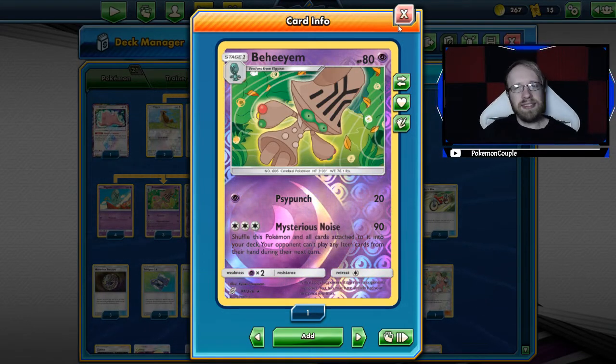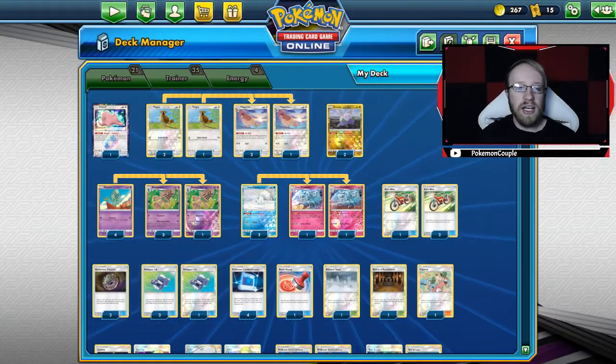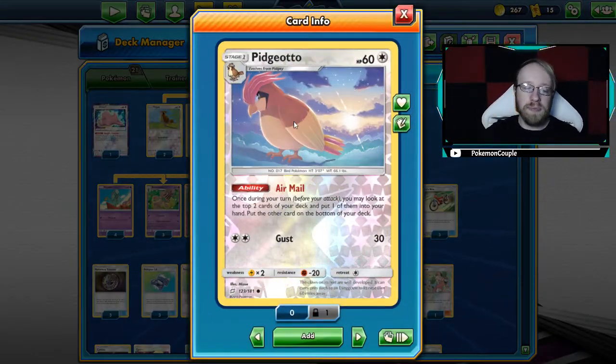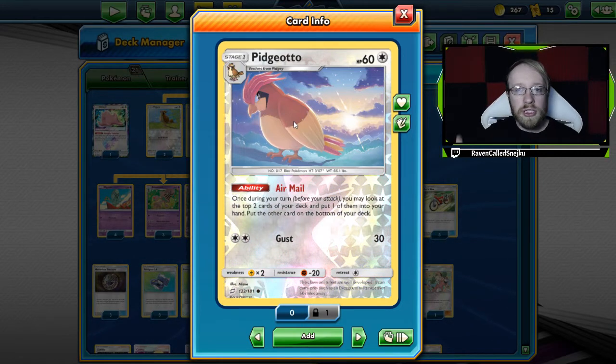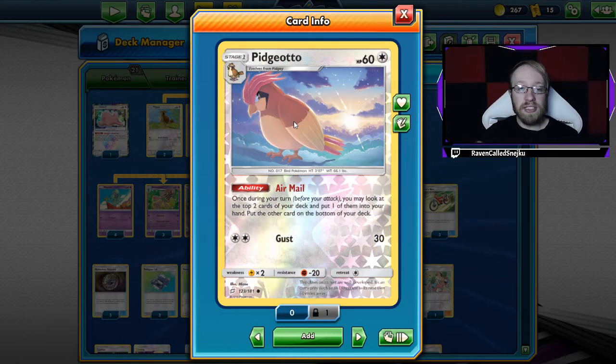Let's go card by card and see what's inside. We've got 1 Ditto and of course a 3-3 line of Pidgeotto, because Pidgeotto is our main drawing power in this deck. That Airmail ability is just fantastic here, especially at the very end when you need to dig for attackers and you only have 6-7 cards left in the deck.